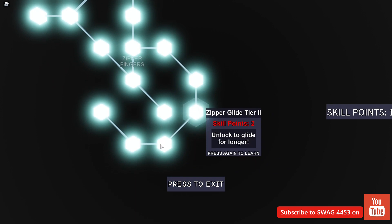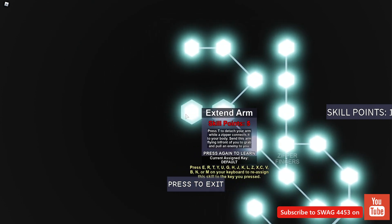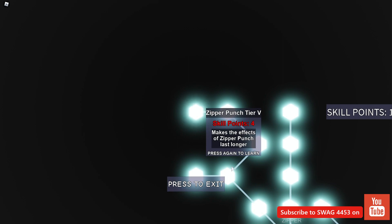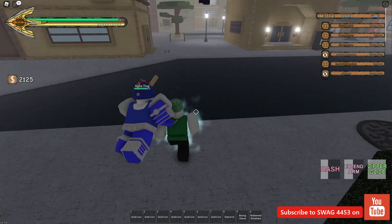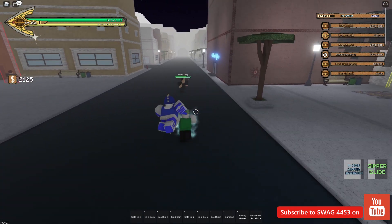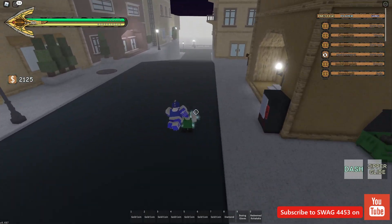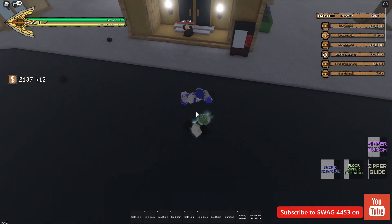This is the Sticky Fingers skill tree. It has Zipper Glide and it's actually kind of expensive for how little there is to get — though it only costs about 46 skill points total to max out. I think Extend Arm being five skill points is kind of stupid and should be reduced to four. Extend Arm is a grab that pulls your opponent toward you — it's blockable but parryable. Zipper Floor Uppercut, I think, ignores block — I could be wrong — but it's parryable and tracks the closest target. It doesn't do that much damage, about the same as a Zipper Punch.